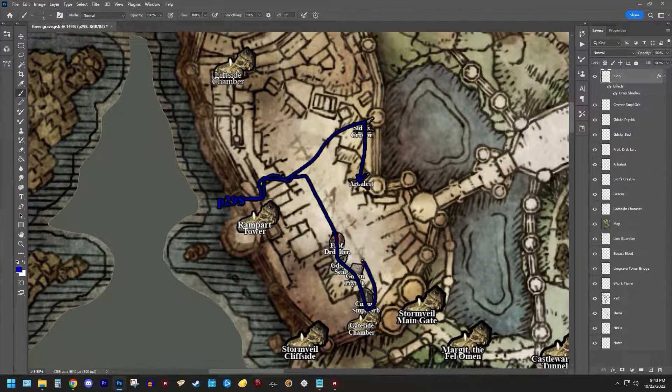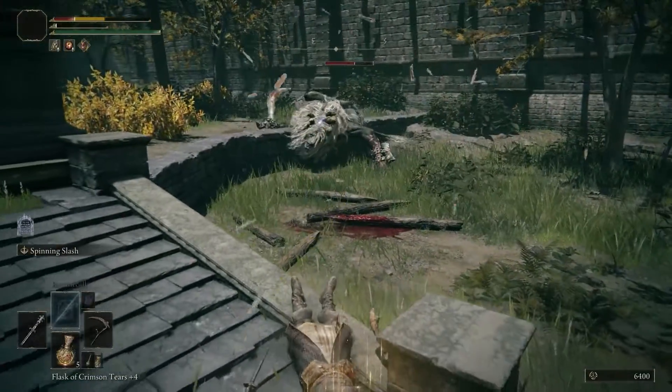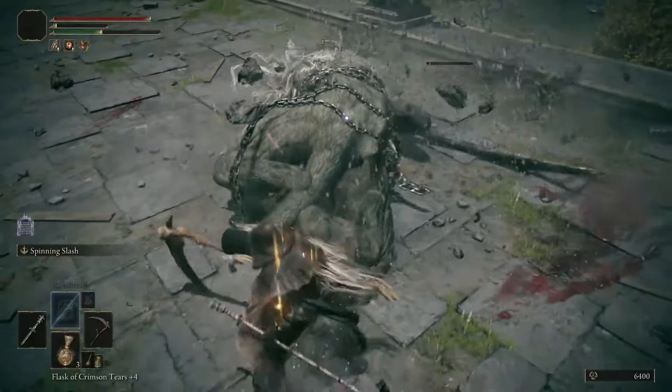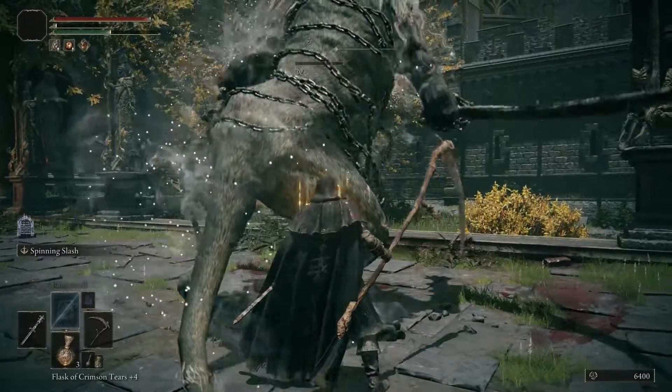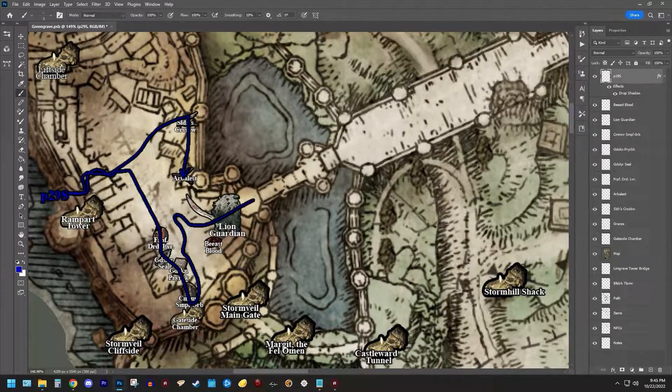Then we found the true guardian of the castle — a giant lion with a knife on him — who told us he liked us by hitting us with it. So we told him we liked him too, then took his blood. Turns out he was guarding the bridge to the Limgrave Tower specifically. We moved down the bridge and found the Limgrave Tower Bridge Grace and the Bolt Drake Talisman.